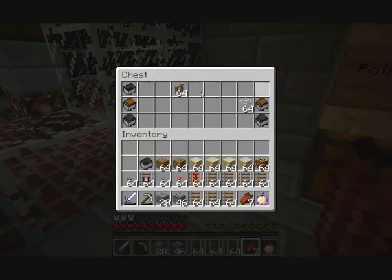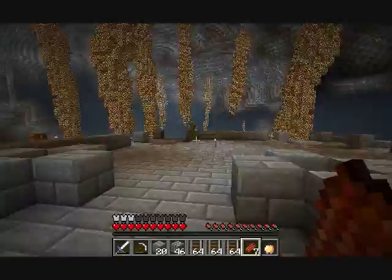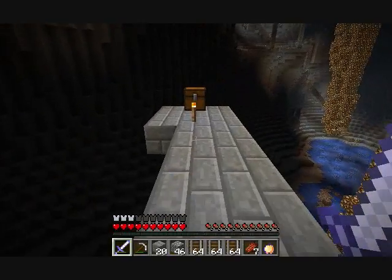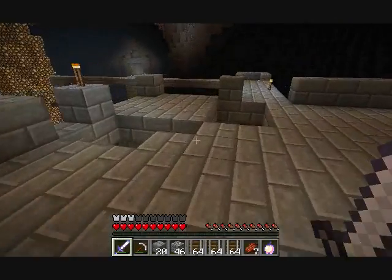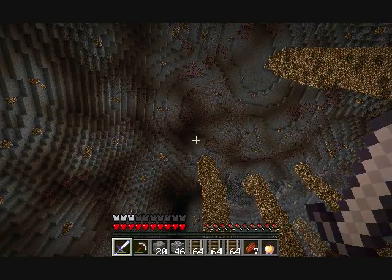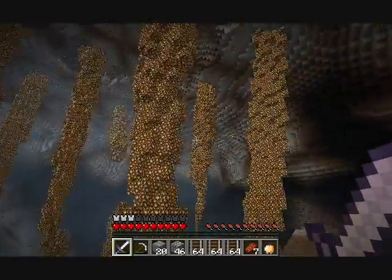Especially having the building blocks and the wood — I don't know why I didn't grab this stuff before. Grab the fences too, just in case. With these chests, I should be able to bring stuff back. There's redstone in the ceiling, but why would he give us redstone? Redstone's useless to me — unless there's something about it that I didn't know.